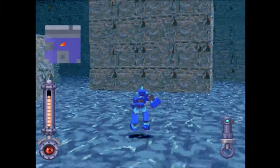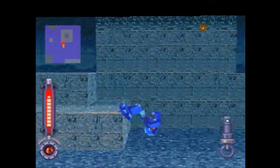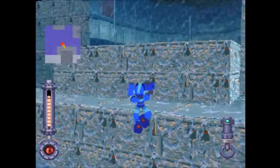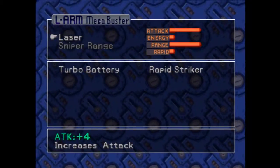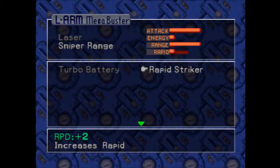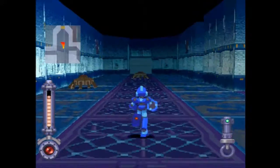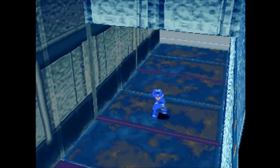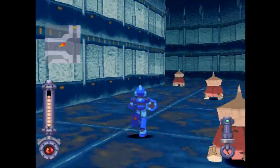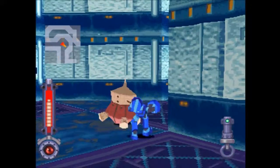I did map out this little spot. The parts I got — let's see. The joint plug that we got is the item that actually allows us to get three Buster Parts equipped at once. When we turn it into Roll and have her convert it, that is exactly what we get. When we went through those load zones and the big alligator fish room, that counted as exiting the area, so mostly everything has respawned.